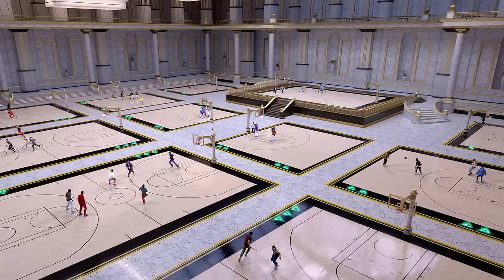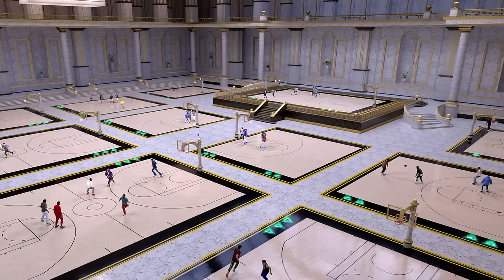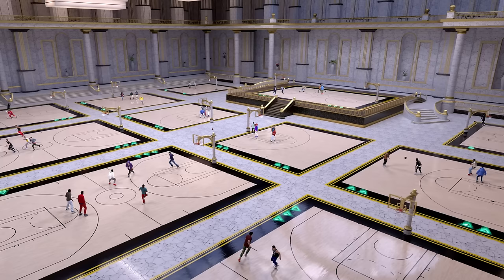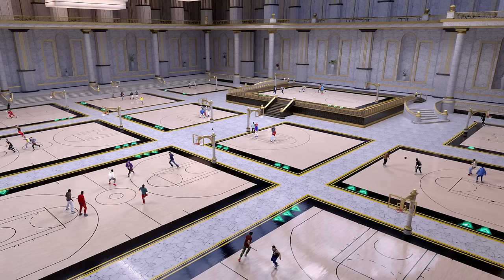We have four 2v2 courts all stacked up in a row, then a 1v1 court in the back left, another 1v1 court in the back right, and then a court you have to go up a staircase to reach — I'm assuming that's the highest VC court, probably the 10K VC court or maybe a 25K VC court. I also see what looks like a railing around the top of the stage. The only minor L is that the 1v1 court still only has one got-next spot. A lot of people would prefer the three got-next spots like 2K20 had.